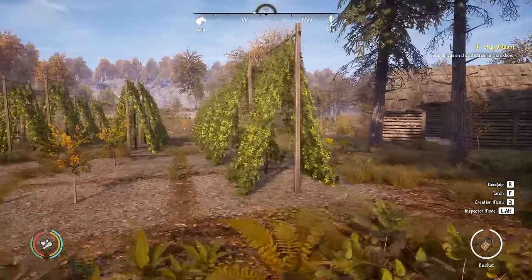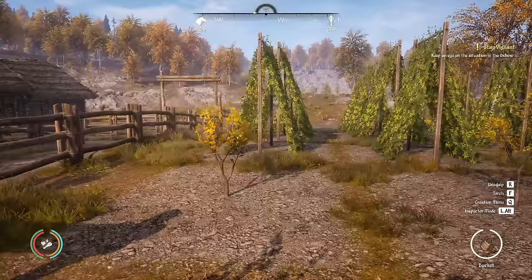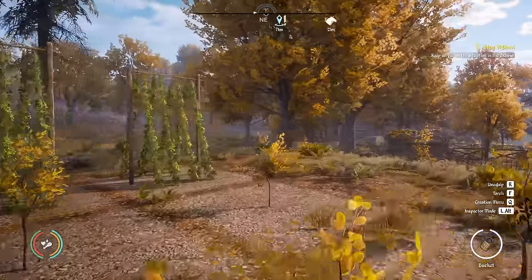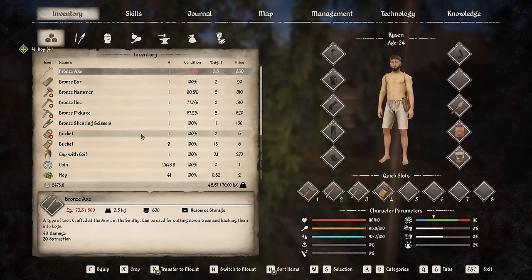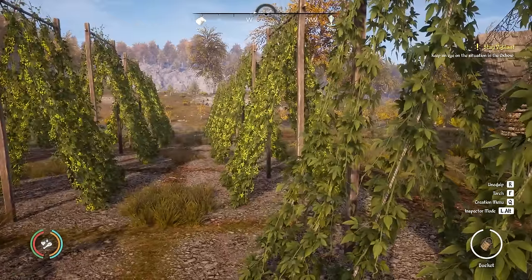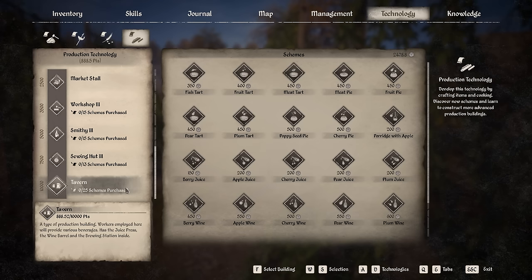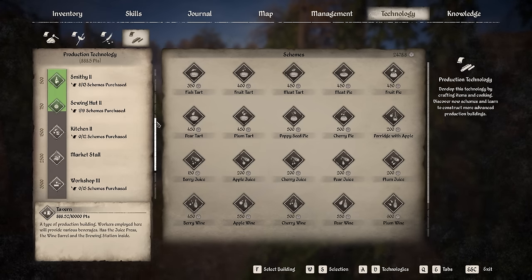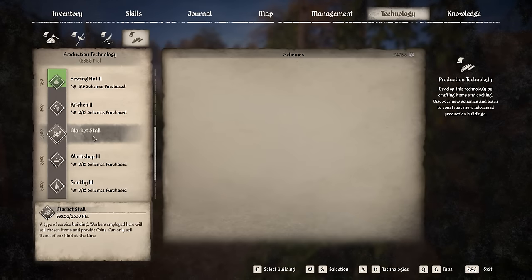There are definitely some things happening at the orchard — the hop plants can be collected. The apple trees are still growing but everything else is ready. From one hop plant we got 20 hops — hops are worth two coins each. You can craft alcoholic beverages at the brewing station in the tavern, but the tavern requires 10,000 dynasty points and we don't even have 1,000 yet, so we're quite a long way off.